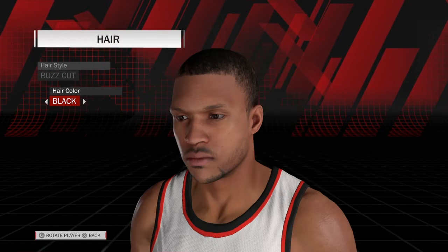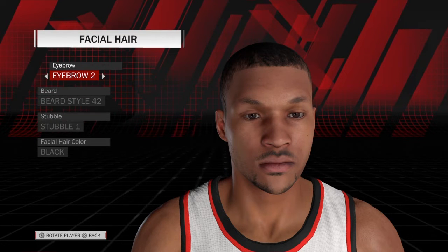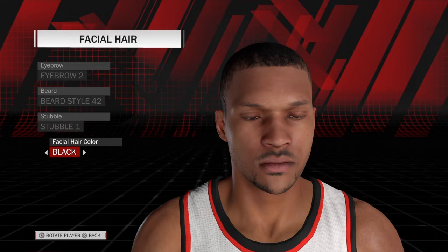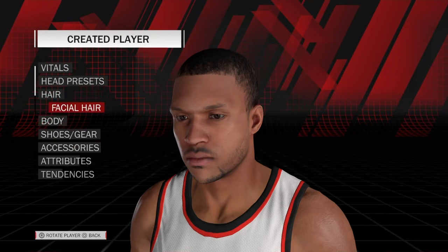For the hair, it's buzz cut and black. For the facial hair, eyebrows are a 2. Beards are 42 and stubble is a 1, with black facial hair.